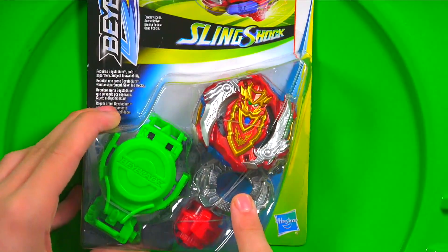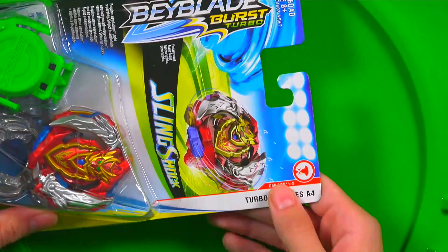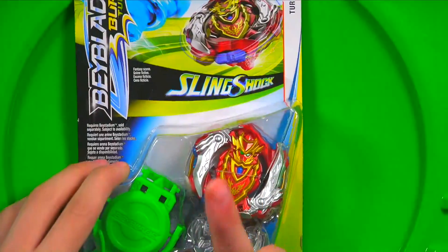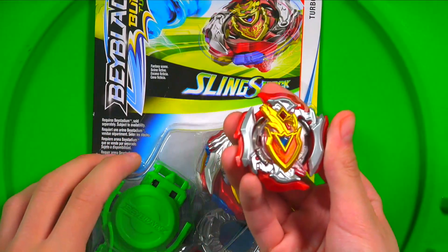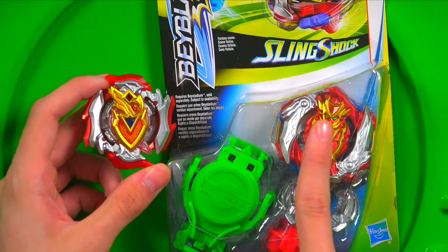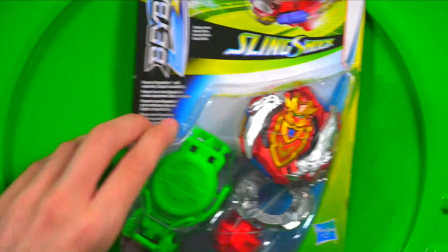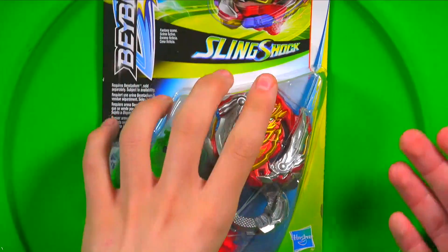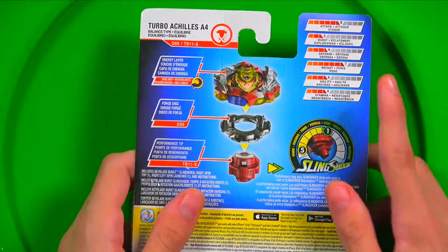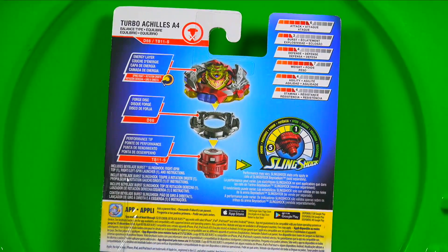There are other parts like 00 and Dimension, which I have yet to see if they screwed up yet. The part names are Z66 and TB11-S, which is a slingshock. So yeah, evolution of Z Achilles. This actually happens in the anime when Phi, who uses his Dark Revive Phi - the evil version - breaks Z Achilles, and then after, Aiger has to remake his bay with the help of Shu. The back right here - this is a right-rotating bay. The stats are 6 in Attack, 3 for Burst, 4 for Defense, 7 for Weight, 4 for Agility, 4 for Stamina.